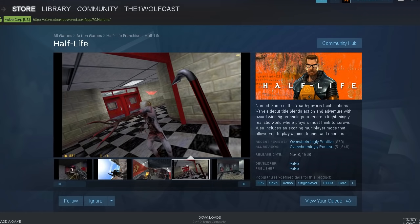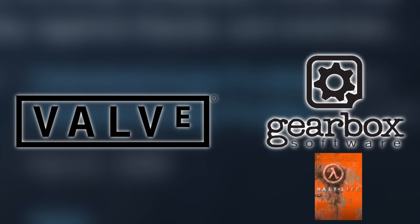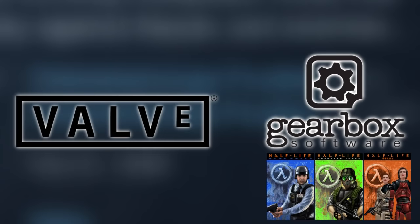Let me give you some background. Half-Life 1 comes out on November 19th, 1998, and everybody loves it. Sometime after that, Valve had Gearbox make an expansion to Half-Life 1, and exactly one year later, we got Half-Life Opposing Force. And on June 12th and November 14th of 2001, we got Half-Life Blue Shift and Half-Life Decay, respectively.